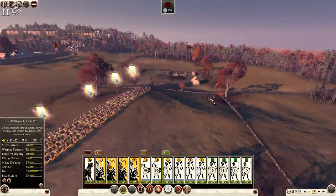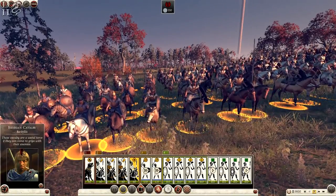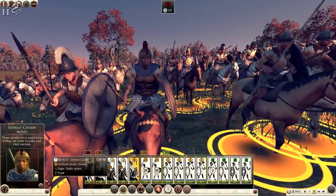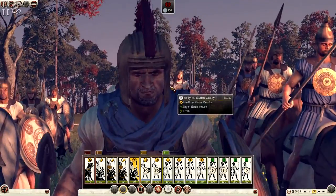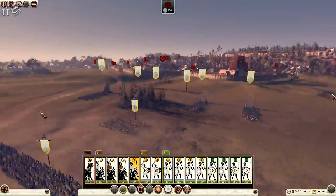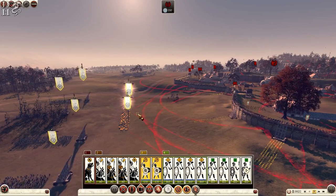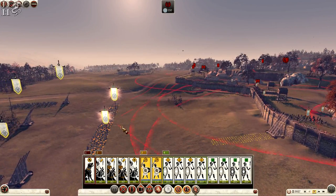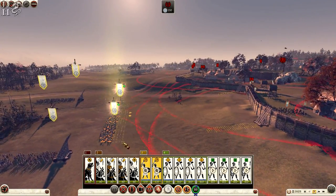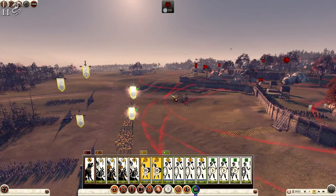I want to get a close-up of my general — Bardilis of Illyria. My slingers are positioned where they can't get hit by the towers because they outrange them, so they can do some damage to the enemy from this range. The slingers are well within the red targeting lines but the tower range doesn't actually reach them.